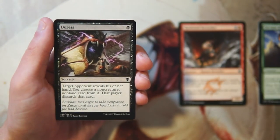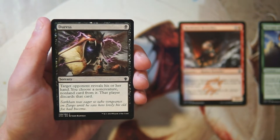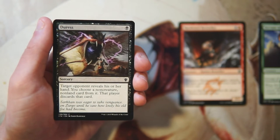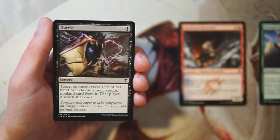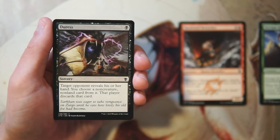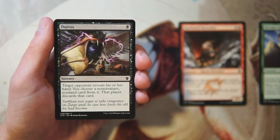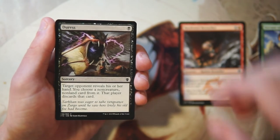Duress is a sorcery for one black — target opponent reveals their hand, you choose a non-creature non-land card, and that player discards it. I find Duress to be a little underwhelming in limited because there are so many creatures — ideally you have a higher creature count than spell count. That said, it is really good if the opponent is on a spells-matter deck, and there are some instances of that in this set. I'd prefer this as a sideboard card.